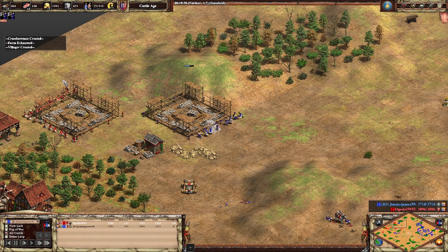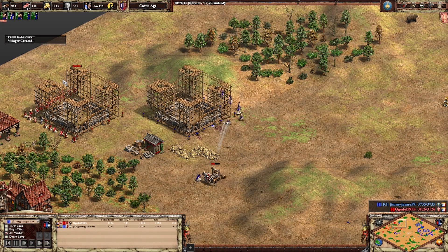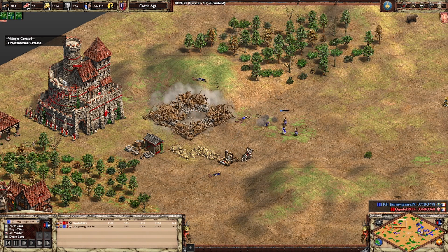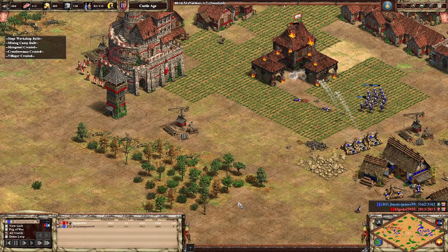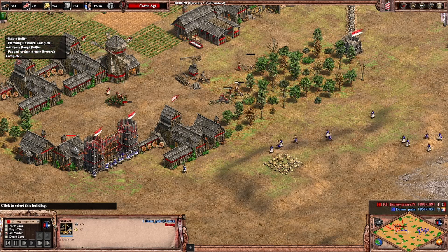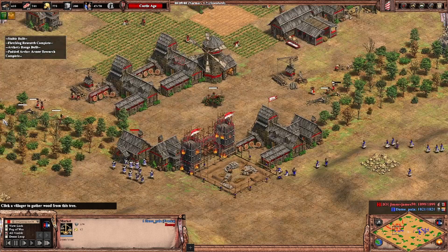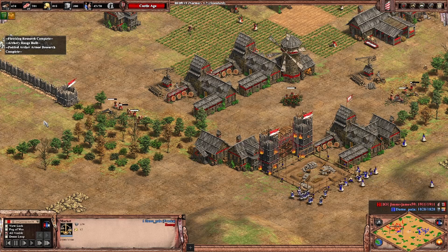In AoE2 DE, one of the most important buildings in the game is the castle. Protected by its high hit points and armor, volleys of arrow fire, and able to unlock some of the most powerful siege units in the game, not to mention unique units and unique technologies. Virtually any game that makes it into the Imperial Age is going to be decided by whose castles control key resources and choke points on the map. Perhaps you frequently wake up screaming in the middle of the night after having bad dreams about castles being dropped outside of your walls while you're only halfway up to Feudal Age.